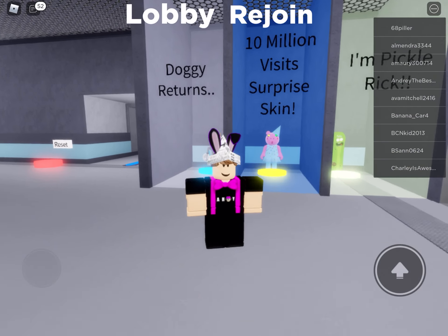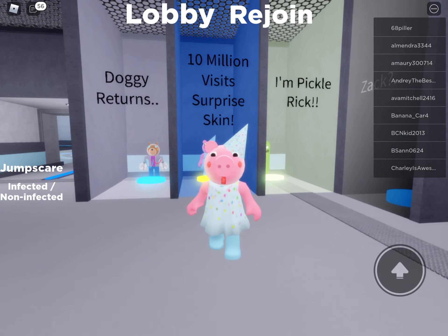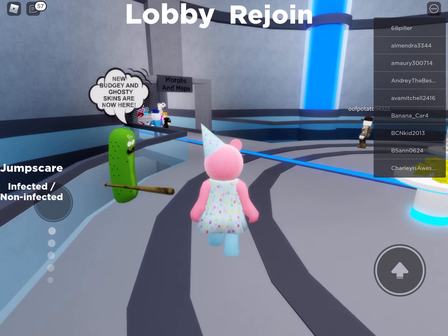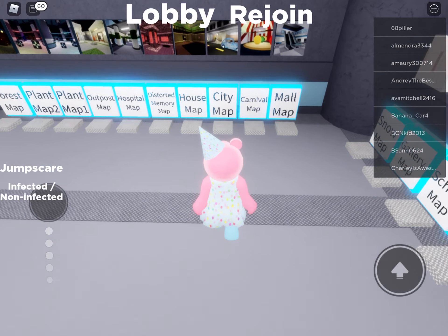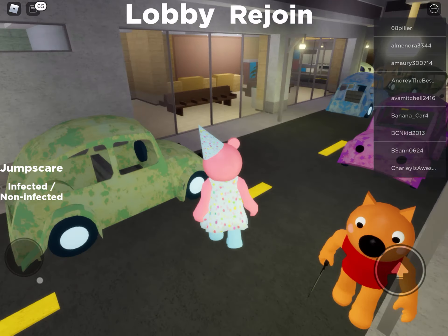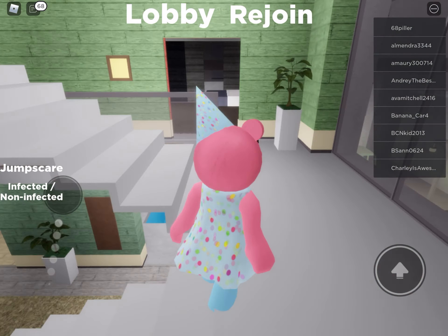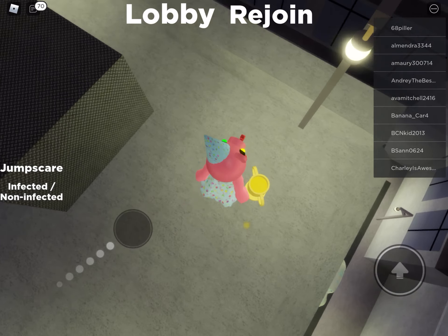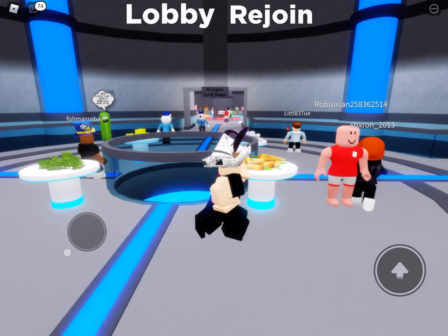Next we have the 10 Million Visits Surprise skin, which is pretty cool. Here's the jump scare — boom! It has a non-infected version too. To get this skin, go back to the Morphs and Maps section. Teleport to the City Map. Come over to this building and go up to the roof using the stairs. On the roof you'll see a trophy — when you touch it you will get the 10 Million Visits Surprise skin, just like that.